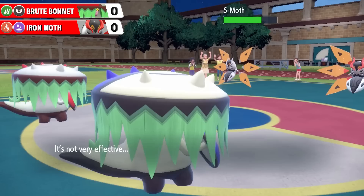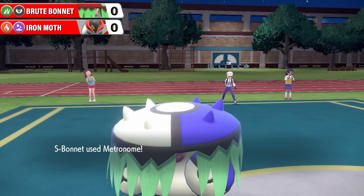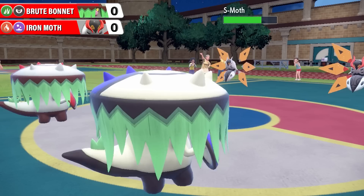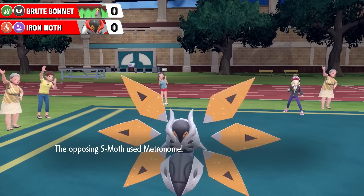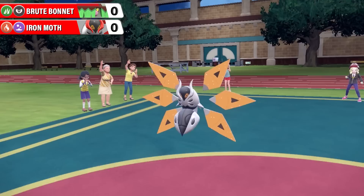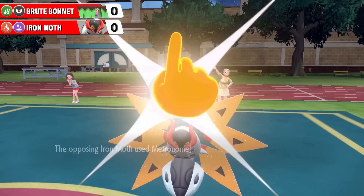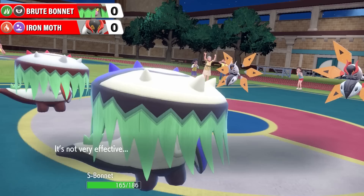Here's an Axe Kick in return - not very effective, but a big chunk of damage because of that 127 base attack stat. And of course this confuses Shiny Iron Moth. Here comes regular Brute Bonnet with Wonder Room, going to swap defense and special defense stats, which doesn't really mean a lot for Brute Bonnet but means a lot for Iron Moth - 110 special defense is now 60, and vice versa. Here's Bullet Punch from Shiny Iron Moth, who ignores the confusion, a little bit of chip damage to Shiny Brute Bonnet. And over to Iron Moth - click subscribe and turn on all notifications so you never miss a video - with a little bit of payback right there.